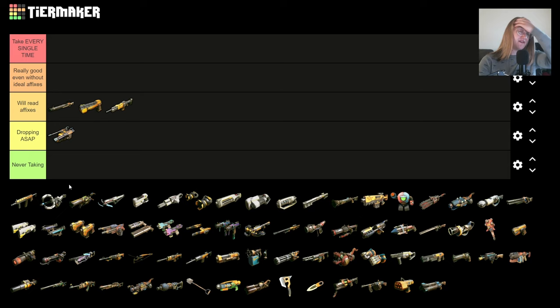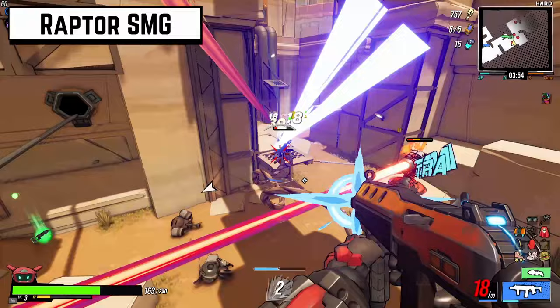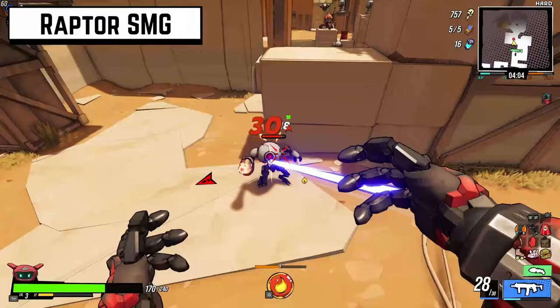I'll pick up the Kangaroo Sentry if I don't have anything else, but if I find anything above it, I'm dropping it pretty much immediately. The Raptor SMG is kind of in the same spot. I've had builds where it was good, but never great. Sure, if you get the affix where it fires a shotgun blast every two or three shots, that's decent, but it's not good for long. Once you get into city, this thing falls off a cliff.